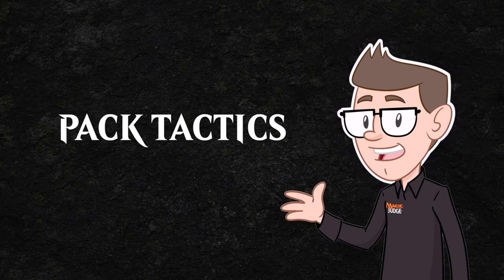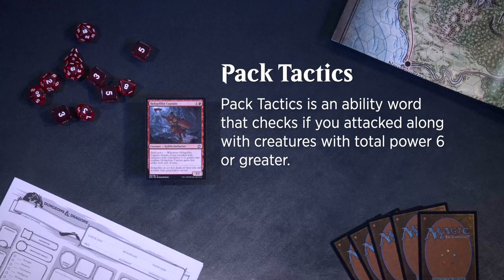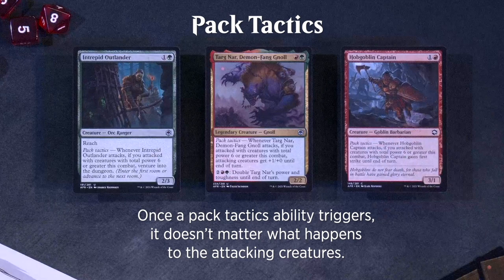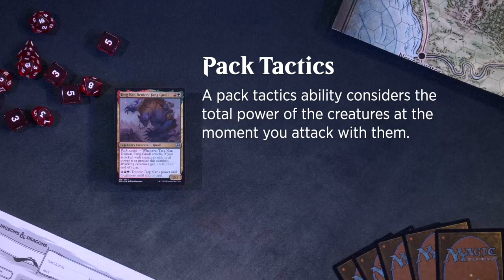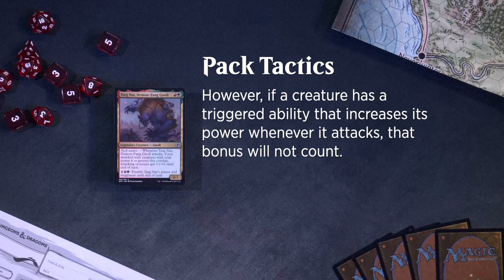Pack Tactics is an ability word that checks if you attacked along with creatures with total power six or greater. A creature's Pack Tactics ability won't trigger if that creature doesn't attack, even if you attack with other creatures with total power six or greater. Once a Pack Tactics ability triggers, it doesn't matter what happens to the attacking creatures — the ability will resolve even if some or all of those creatures leave the battlefield in response, or if their total power falls below six. A Pack Tactics ability considers the total power of the creatures at the moment you attack with them. If there are any static abilities increasing a creature's power as long as it's attacking, those bonuses will count. However, if a creature has a triggered ability that increases its power whenever it attacks, that bonus will not count.